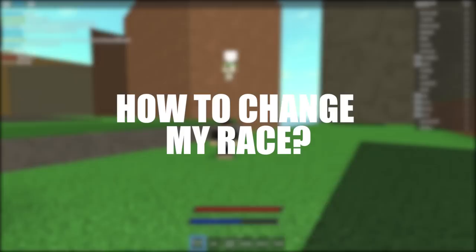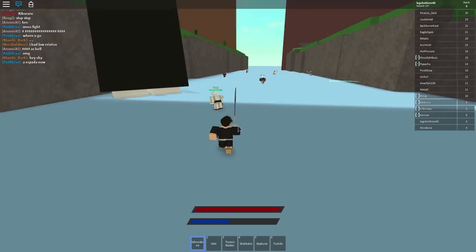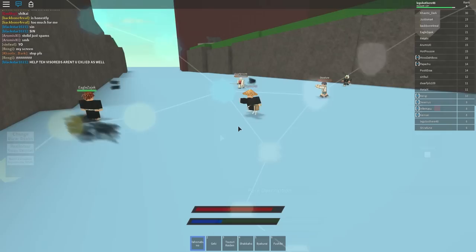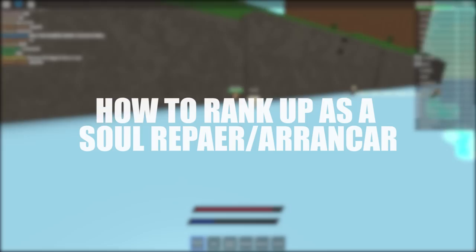We're starting off with race change, because a lot of people ask how to change their race. The races are currently generated randomly, so you join either as a Soul Reaper or a Hollow — those are the two options for now. They're probably going to be adding Quincy and other races. To change your race, press K on your keyboard and look to the left side of the screen for the race change bar. It currently costs 100 Robux. If you don't have that, you can create an alternate account on Roblox and rejoin to hopefully get the race you want. Those are the only two ways currently to change your race.